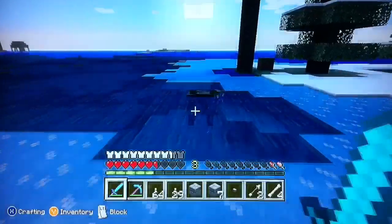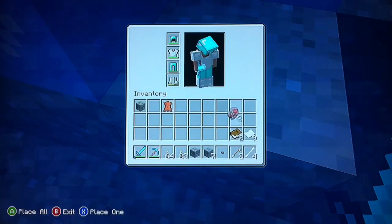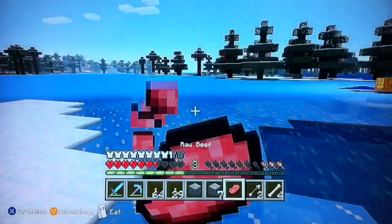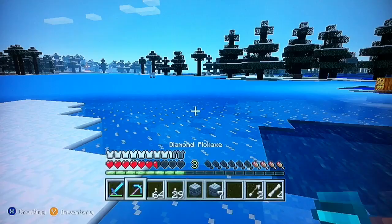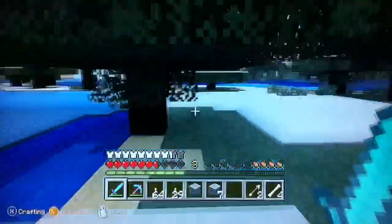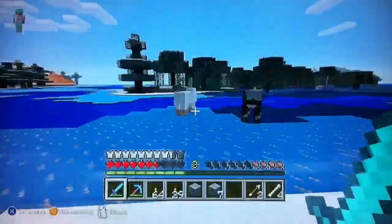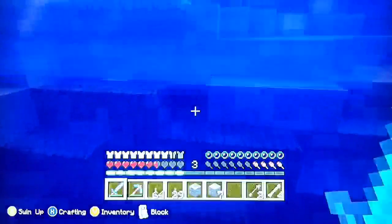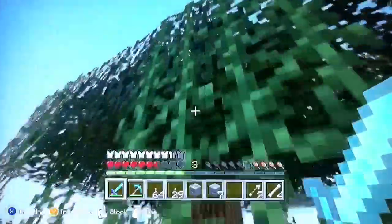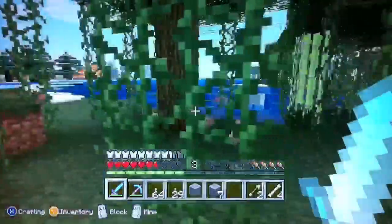Also, you get climbable vines. In the next update, in the swamp biome, all these vines right here — you can't really climb them. But on the computer you can climb them, so that's what I got mad about. So now in the next update they'll be making climbable vines, and I thought that was going to be pretty cool.